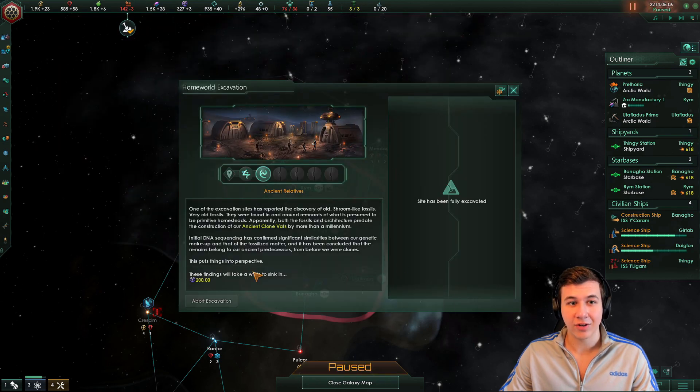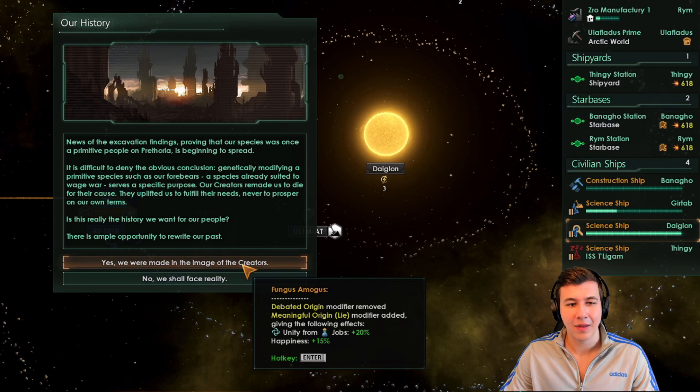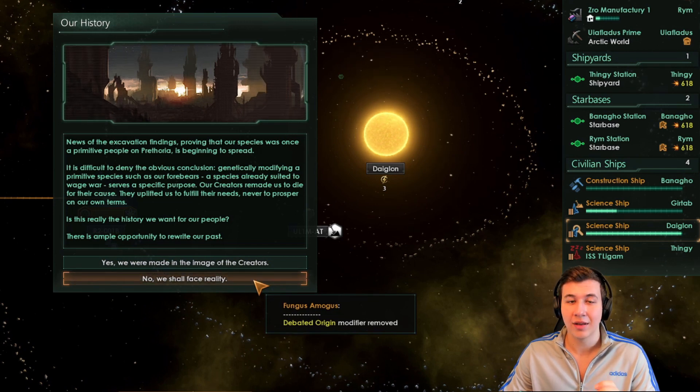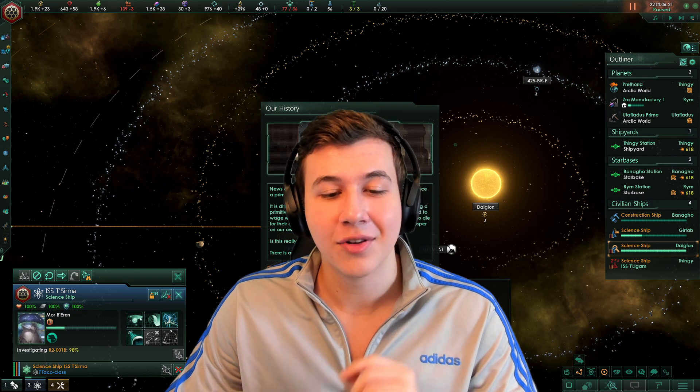We have finished our home world excavation, and now we're going to get some more events relating to our origin. Our history: news of the excavation findings proving that our species was once a primitive people is beginning to spread. Genetically modifying a primitive species suited for war serves a specific purpose — our creators remade us to die for their cause. Here you have two choices: either you lie about your origins and get a brief bonus to your unity and happiness, or you face reality and get a longer-term bonus. Statistically speaking, lying to your people is less efficient than telling the truth. So we're going to tell the truth.